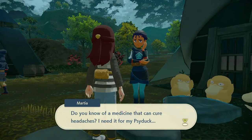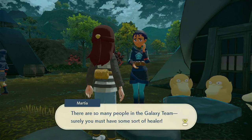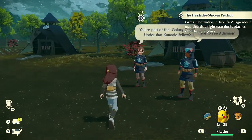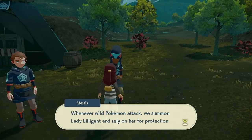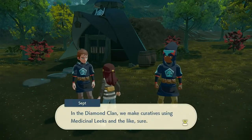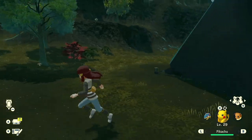A woman with Psyducks asks if we know any medicine that can cure headaches — she lives together with these Psyducks and can tell they're suffering terribly, and none of the medicines she's tried have worked. We're tasked to gather information in Jubilife Village about medicine that might ease the headaches of suffering Psyduck. The Diamond Clan makes remedies using medicinal leeks, but they hear the Galaxy Team knows how to craft a huge variety of useful items.